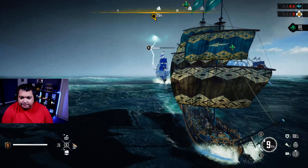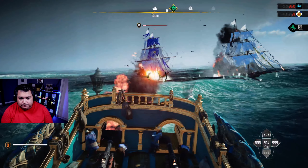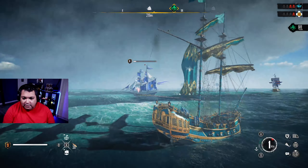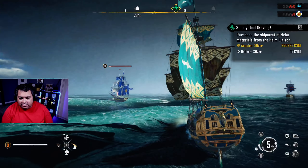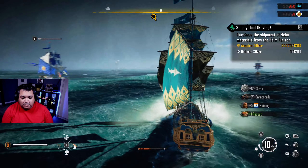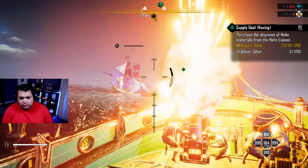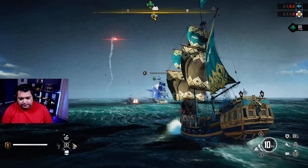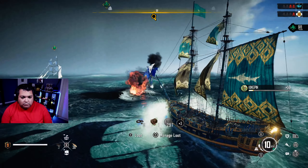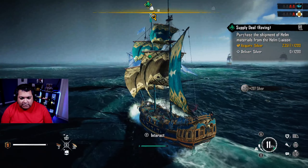Trying to hit that weak spot on the back there. They sunk the dealer! So what does that mean for me? Well, hopefully I can go over there and grab what I need. In all fairness, they sunk the dealer — I had nothing to do with that. Is that a new dealer ship? New people showed up — that means he's not going to do what I need. Oh wait, that's alright!